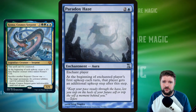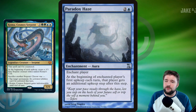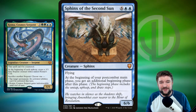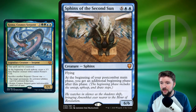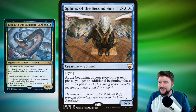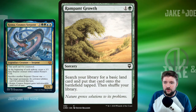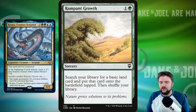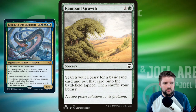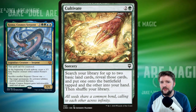With Paradox Haze, we get more three-threes to protect Coma from anything that would destroy it — not exile, just destroy. We can also turn off opponents' activated abilities. Sphinx of the Second Sun is very similar, giving an additional upkeep. We get an additional beginning phase at the start of our post-combat main phase, so we untap, upkeep, and draw again within our own turn — creating another three-three, drawing a card, and we're good to go.